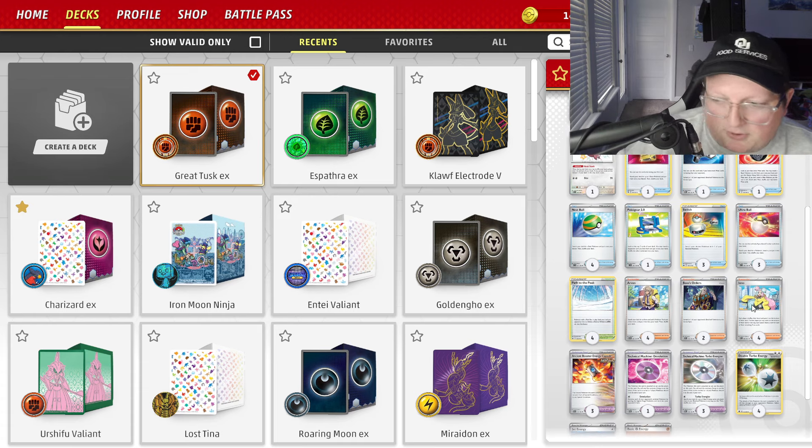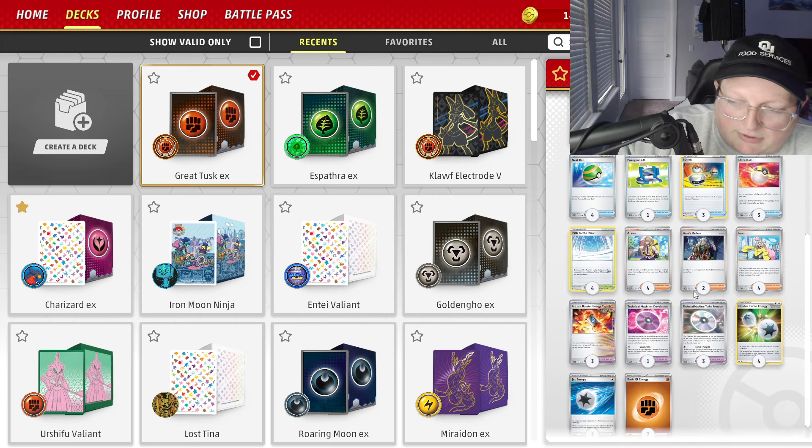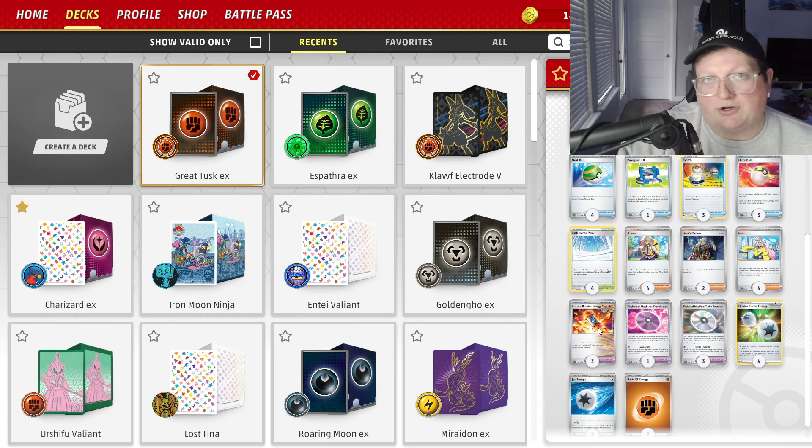We got 2 Boss's Orders and 4 Iono to finish out our supporter line. For our items, we have a couple of 1-ofs we can grab off of Arven: Countercatcher, Battle VIP Pass if you're going second — that's a great play — Hisuian Heavy Ball, some other tools. We got Devolution, and we run 3 of those Ancient Booster Energy Capsules to get us to a whopping 310 HP.